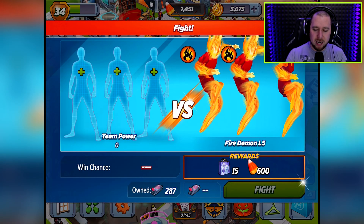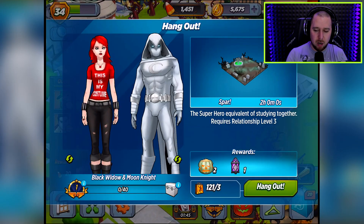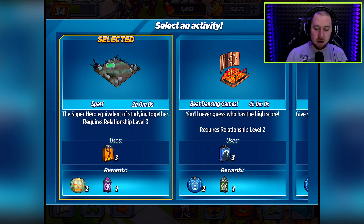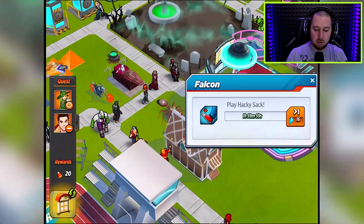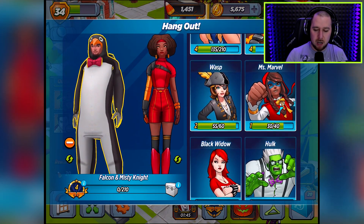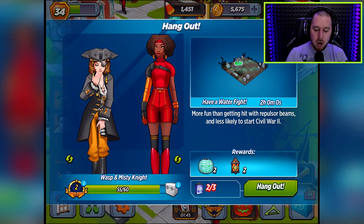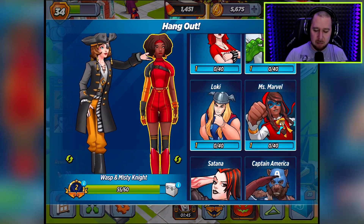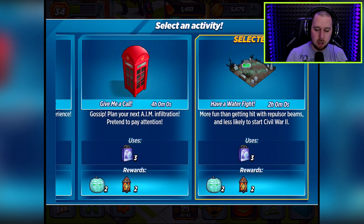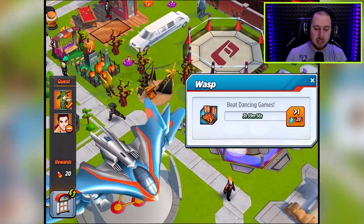We've got Hulk, Ghost Rider and Loki. Don't put any of them on a mission — keep them for battle. Captain America and Falcon can go into the level two arena. We need those things too. Misty Knight can go in with Wasp. Let me put them on level two. Enchantress can go and do the dancing moves — that'll take them to level three, which is better. We need to get Misty Knight and Wasp to level five for one of the missions.